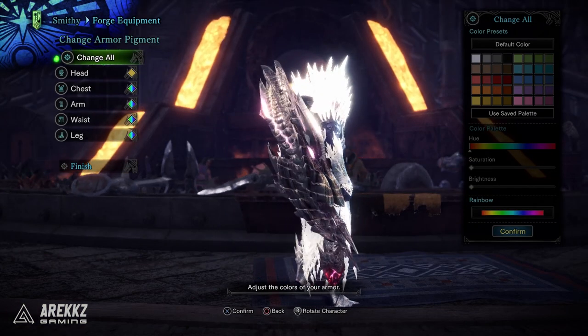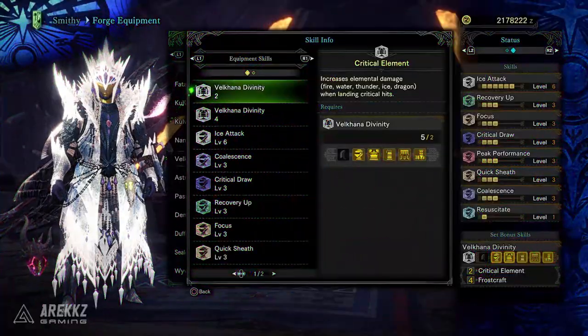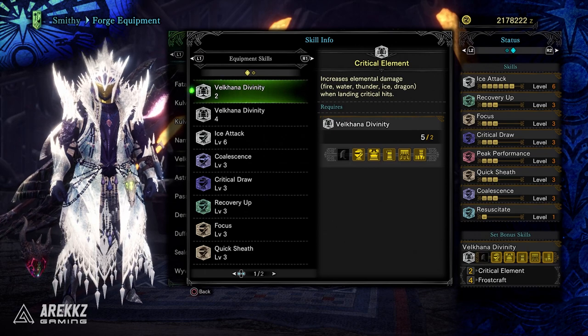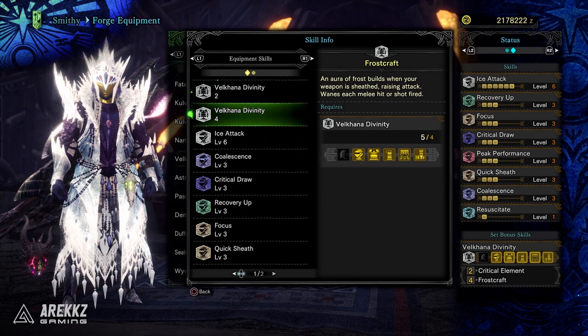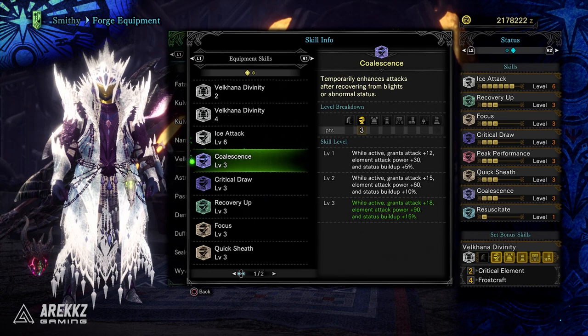Velkhana armor has always been pretty cool because it has a couple of interesting bonuses still present on the gamma set. The two-piece set bonus is Critical Element, which increases your elemental damage when landing critical hits — keep in mind this is different to True Critical Element. You can mix and match gamma, alpha, and beta pieces to still get the same result. The four-piece set bonus is Frostcraft, which I really like — the aura builds when your weapon is sheathed, raises your attack, and for every hit that buff wanes. You also have Ice Attack level six on this set.